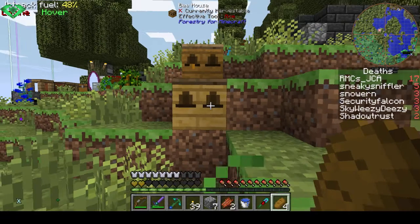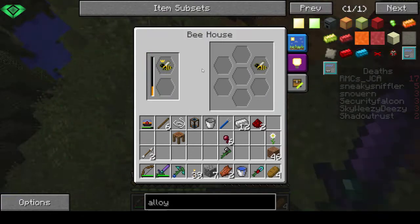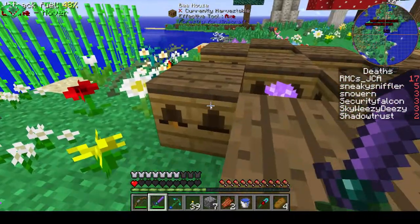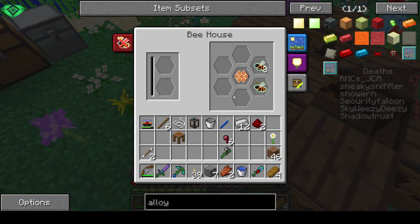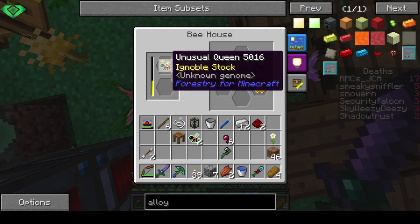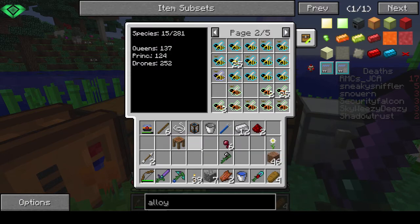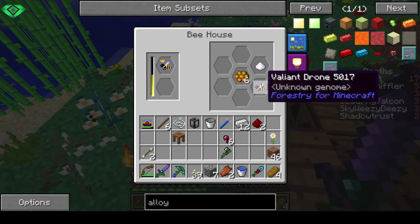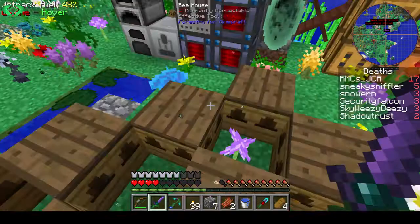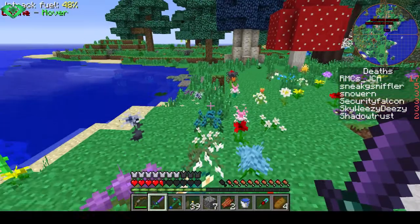We can check on our bee hybrids and see how they did. They weren't done - still busy, busy, busy. One is done. Uh oh - that's not okay. That's bad - that means it isn't a purebred as I thought apparently. The rest is still busy except for this common queen - why did you do that to me?